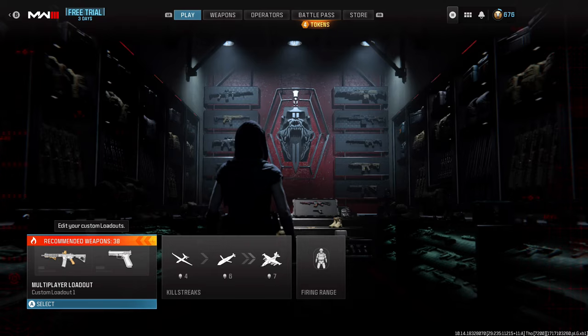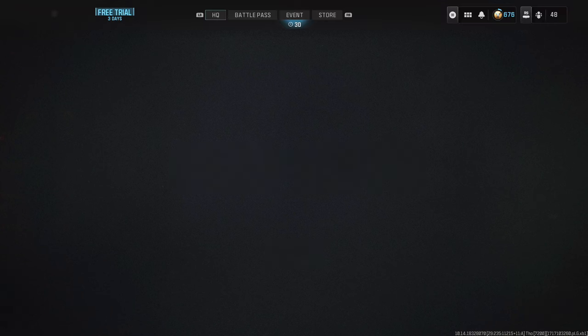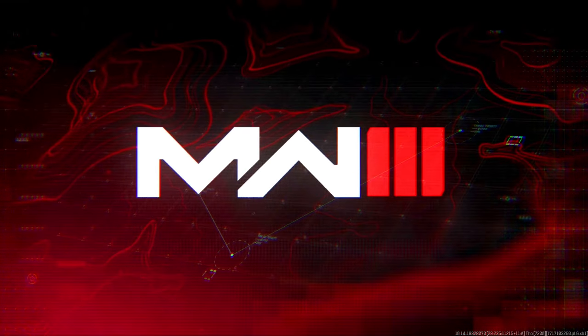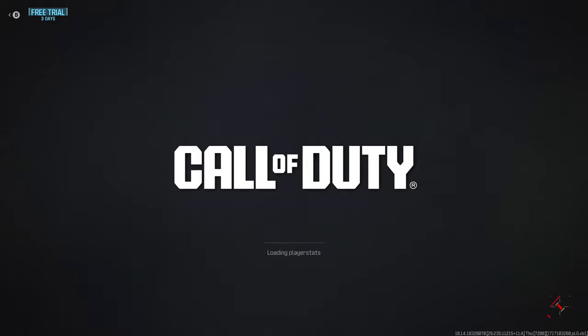Back out of private match and head over into multiplayer. Go into your classes and wait there until the 'Loading Player Stats' screen comes up. When it does, sometimes it might boot you to the main menu — if that happens, just do the step of bringing the banned account in to trigger the glitch again. You don't have to do the entire glitch again since we already got the camo swap on the gun in private match. Most likely it won't boot you — it'll just bring up your private match classes after the loading screen finishes.